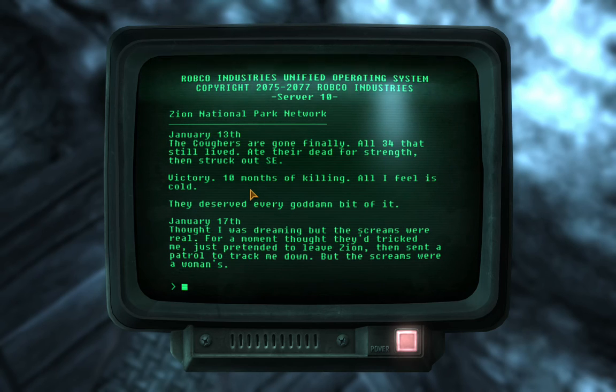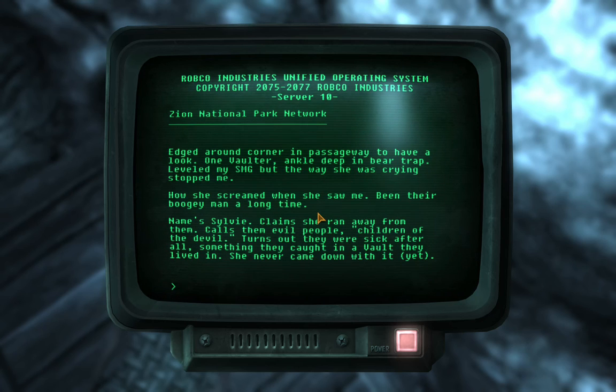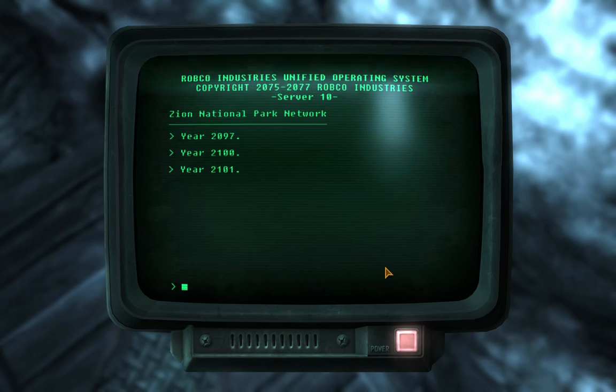'January 17th: Thought I was dreaming, but the screams — they were real. For a moment I thought they'd tricked me, pretended to leave Zion and sent a patrol to track me down. But the screams, they were a woman's. I edged around the corner into the passageway to have a look. One vaulter, ankle deep in a bear trap. I leveled my SMG, but the way she was crying stopped me. How scared she was when she saw me — I'd been their boogeyman for a very long time. Her name's Sylvie. Claims she ran away from the group. Calls them evil people. Children of the devil. Turns out they were sick after all — something they caught in the vault they lived in, yet she never came down with it. So help me, I've wound up being her nurse.'